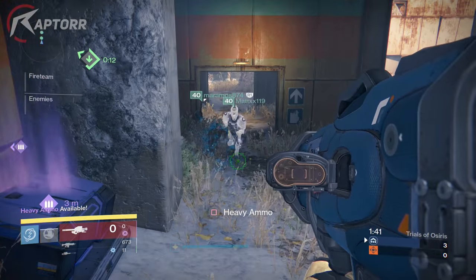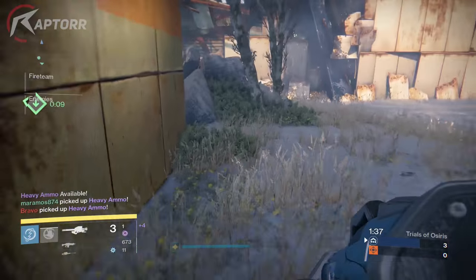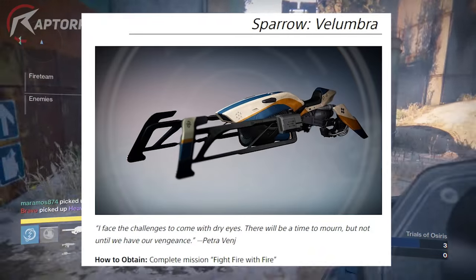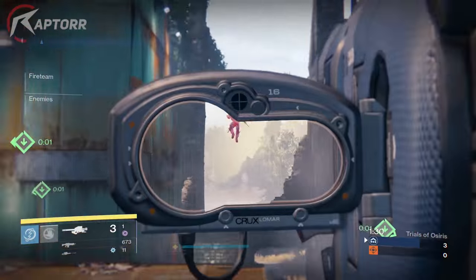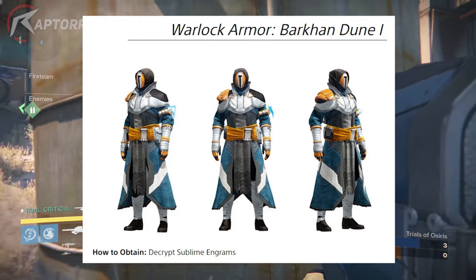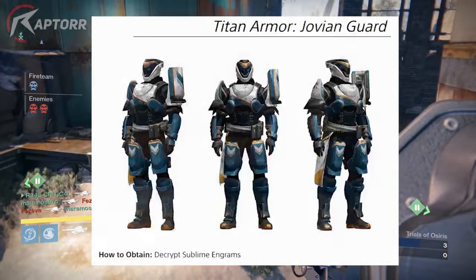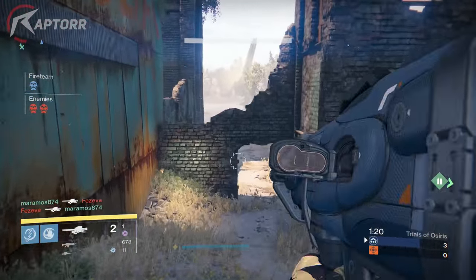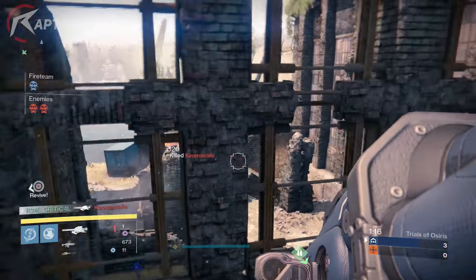Before I end this video, there are two other things you can get when this April opportunity comes around — and these are all PlayStation exclusives. We have the new sparrow called the Velumbra, obtained by completing the mission Fight Fire with Fire. And last but not least, there's PlayStation exclusive armor for Warlocks, Hunters, and Titans, obtained by decrypting Sublime Engrams. Don't forget to leave a like and subscribe for more Destiny content — this is Raptor, and I'm out. Peace.